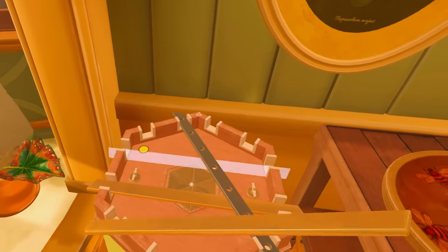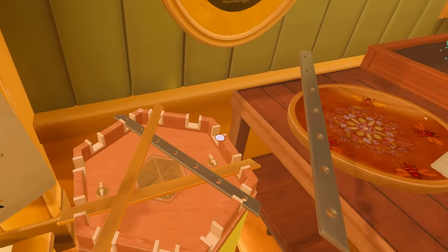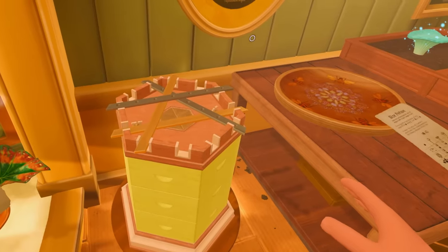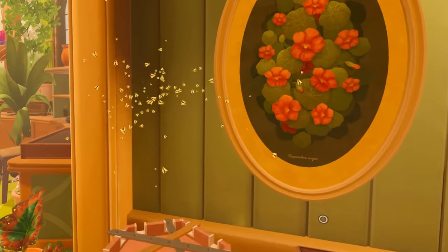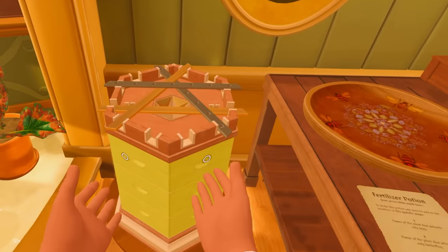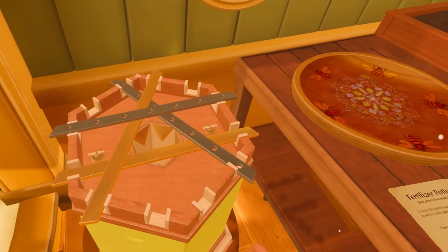Because I think they overlap in an order, and if you get the order wrong, you're an idiot. Then this one like that, then I think this one right there. Is that it? Yes! It was like a beehive with a special secret lock on it. That is awesome.